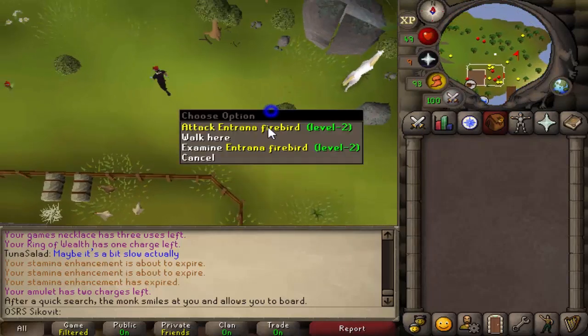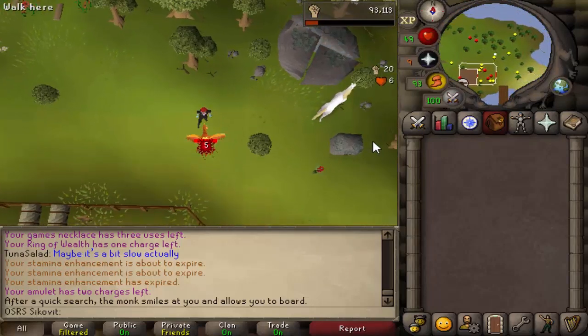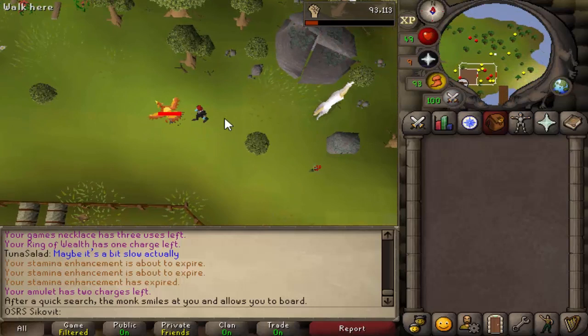When you see the Entrana firebird, make sure you have your ice gloves equipped, attack it, then pick up the fire feather that drops.